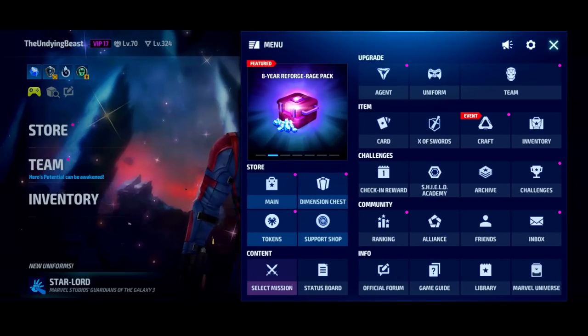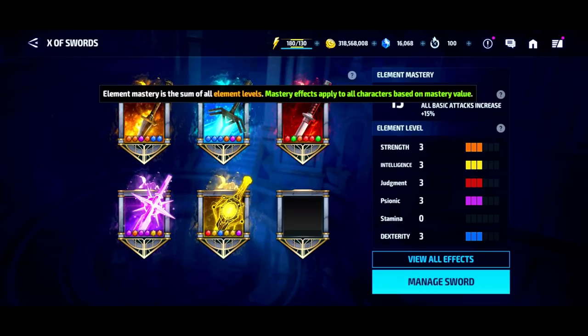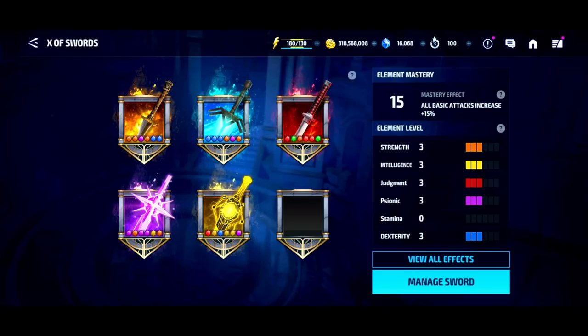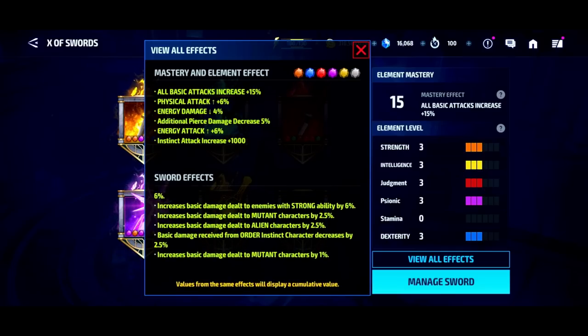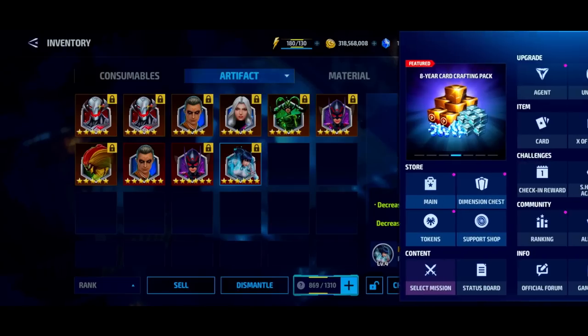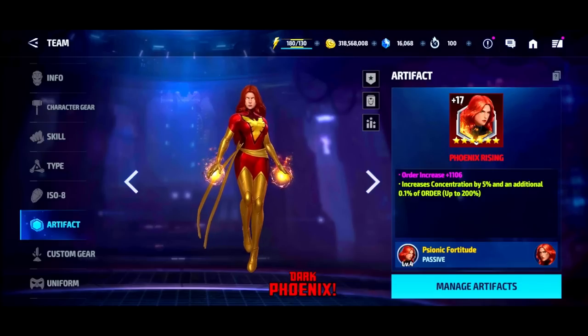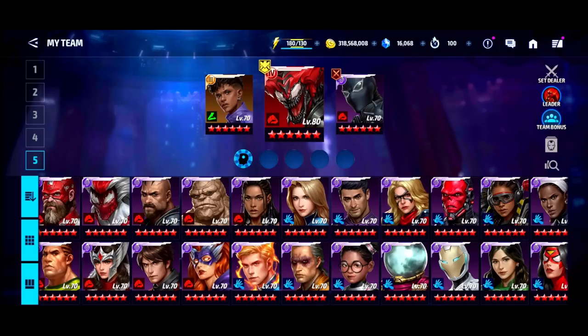Anyway, I'm going to wrap the video here. Hopefully this gives you guys some insight into the new sword system — how to level up swords, acquire swords, and gain a lot of additional stats. From just equipping five swords I got a 15% overall attack boost to all characters in my roster, plus a heap of substats: 15% all attack, 6% physical, energy damage increase, 1,000 instinct attack which is crazy. A six-star artifact for Arrow only gives 250 instinct at base, and this can go over 1,000 — up to 1,400 — so make sure you get on this.